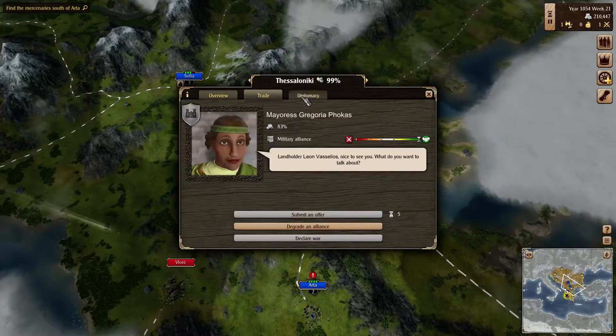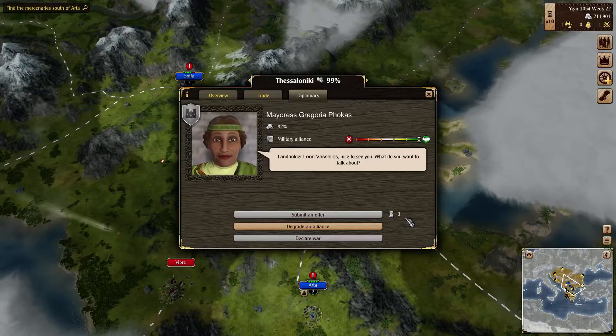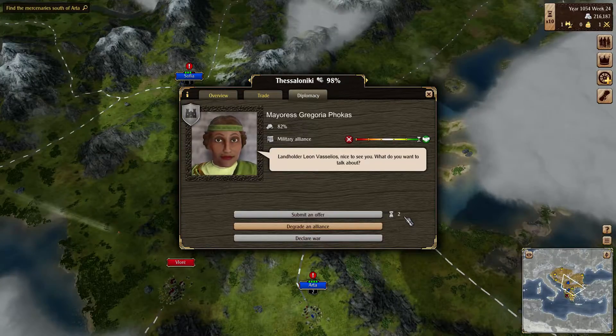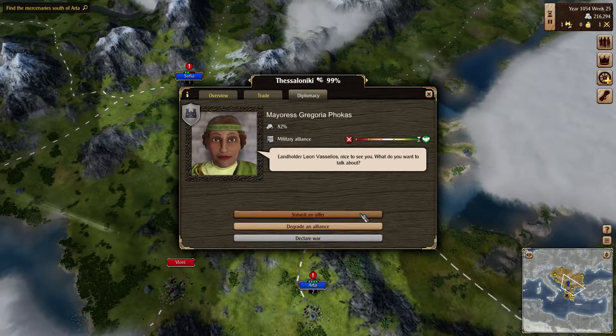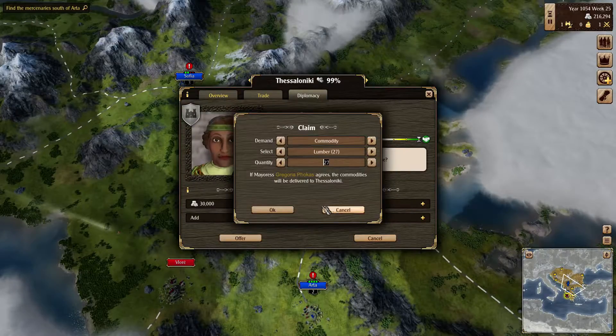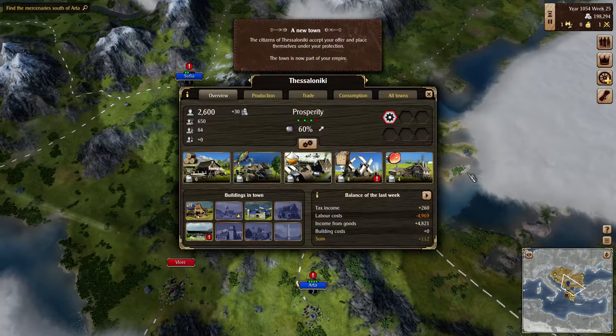We're on 30,000. The battle's been going on for like several months in-game. I don't like how that's going — the battles are taking way too long. I offered 15 before, so let's go with 30. Hopefully that's enough. There we go — got a new town!